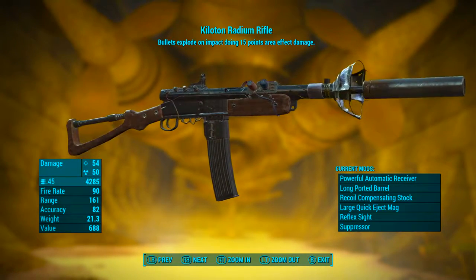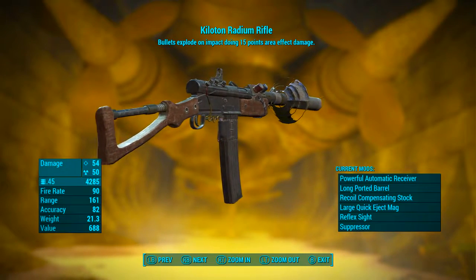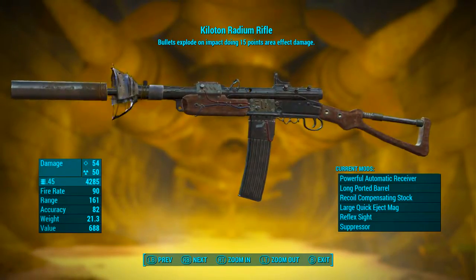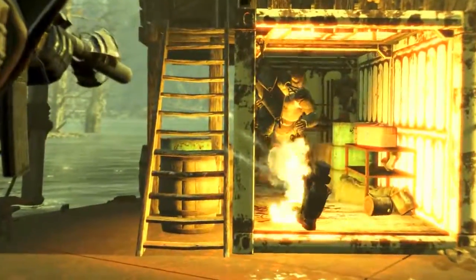And here's where this weapon makes me smile. The Kiloton Radium Rifle has the unique effect: bullets explode on impact doing 15 points of area effect damage. So basically what we have on our hands here is spray and pray's older sibling.